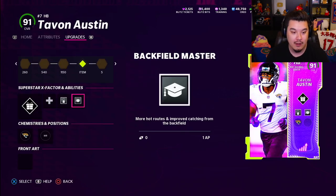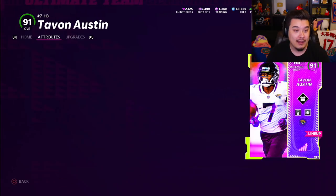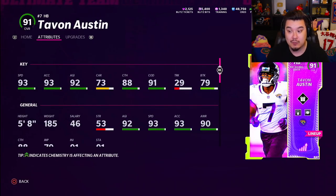Mainly because they get Backfield Master for one AP, and I personally like Backfield Master a lot — you can do a lot with that. So we're gonna try that out. Powered up, Tavon Austin is 93 speed. He does have a power up; it's a little bit on the expensive side right now, but as more people pull, it's gonna go down in price.